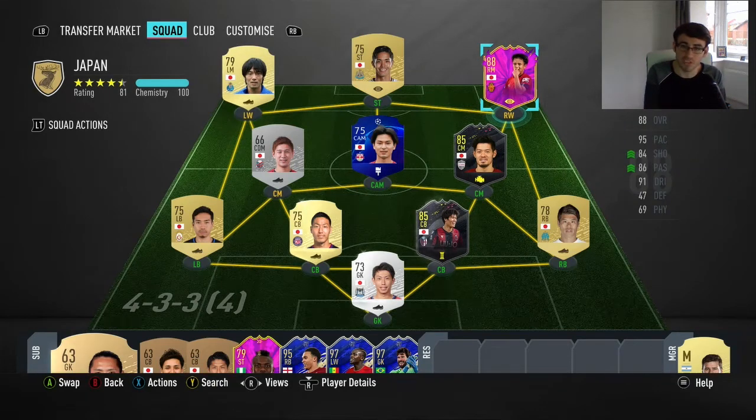Hi guys, Lugfog here and welcome to another FIFA 20 play review. In this video we're going to be reviewing the 85-rated Storyline Seasons Objective card Yamaguchi from Vissel Kobe in the J1 League.